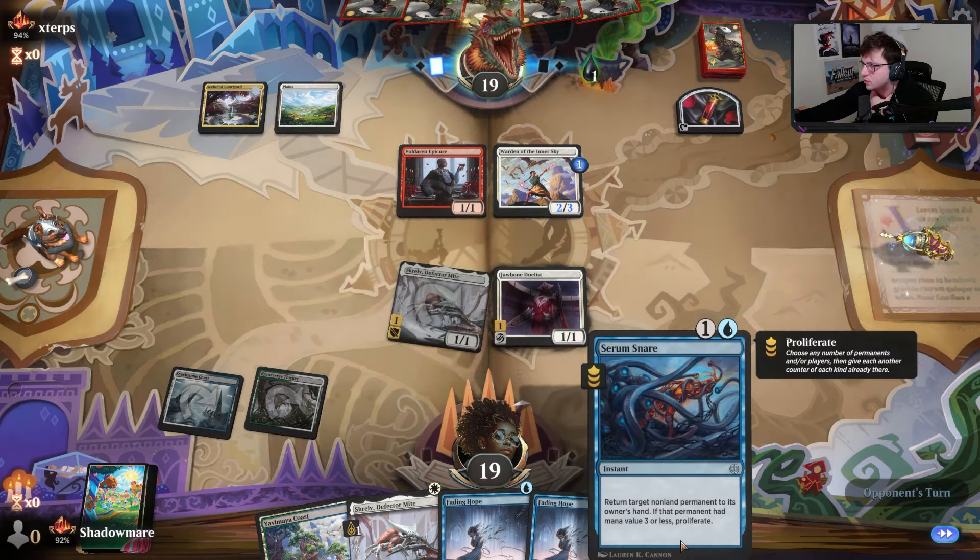I think we play this so we have double blue online. Bounce — Phyrexian here. Name red in combat. Hit — set them up to six poison. Then next turn if this stays alive we win the game.